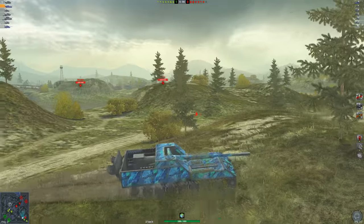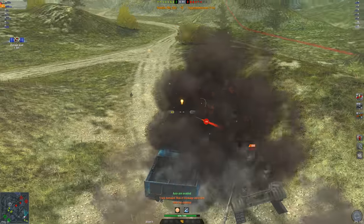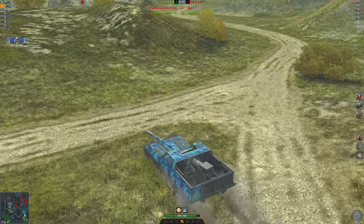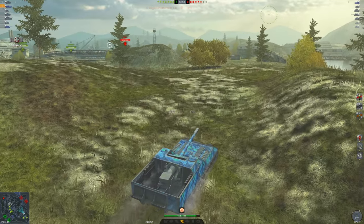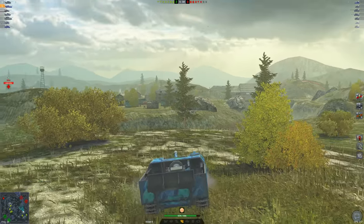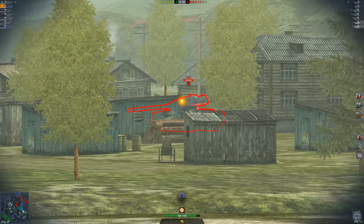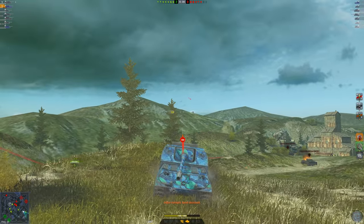We drive over the ridge — the Sheridan didn't push here. One nice shot, and this thing is also decently good at ramming, so we finish the T54 off with a ram. We move on to the next opponent, the T54E1 off to the side. This is where this tank shines: if you read the lineups correctly and know where to push, you can do a solid job. There he is — fire, nice penetration.